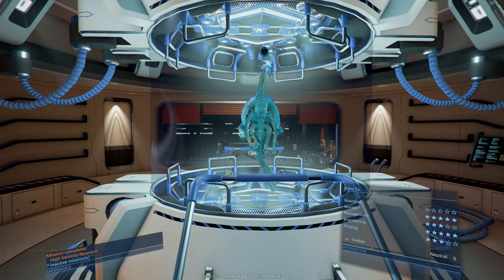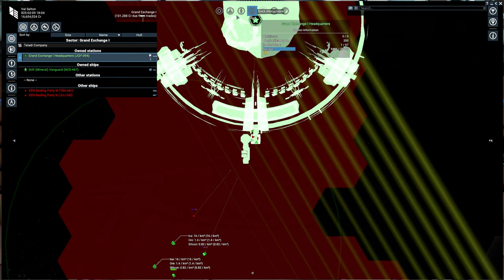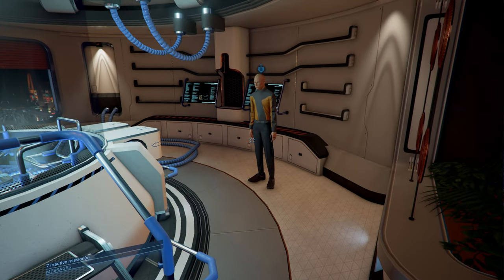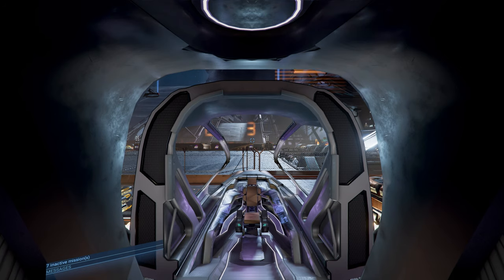Now then, we should be able to begin our research. I look forward to seeing how this turns out. Let's check out our research — basic engine mods, be ready in about 10 minutes. Our engine mods are complete. The next step in the process is to go check out what we can make, so for that we've got to head to a wharf.